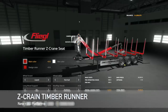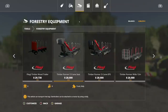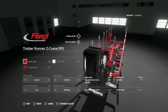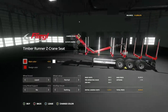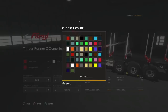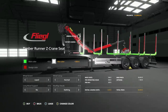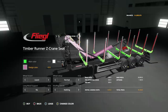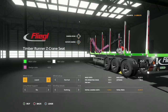The Fleagle Timber Runner just got a big addition — this is the Fleagle Timber Runner Z Crane Pack. It comes with a Z crane seat and Z crane EPS so you've got a place to sit in there. Customization includes main color — a huge range of colors. Going with silly pea green, chrome rim color, and pink main color — chrome pink. Will brands include Lizard and Nokian tires.